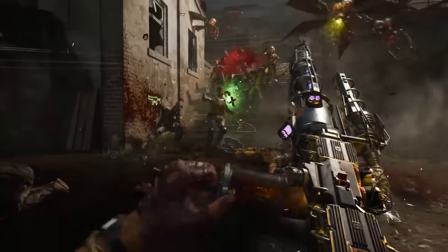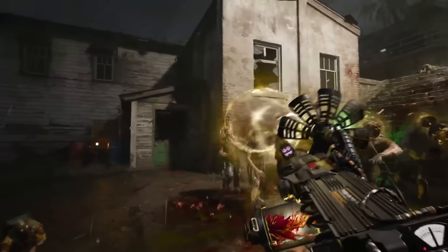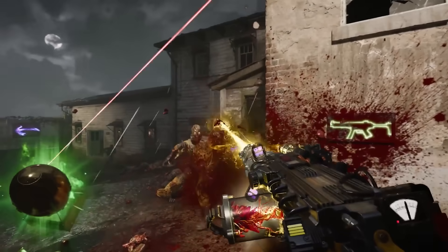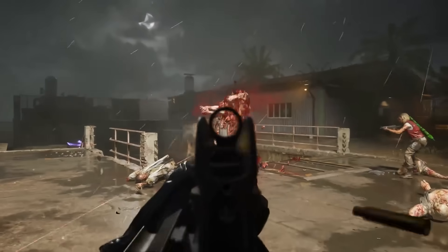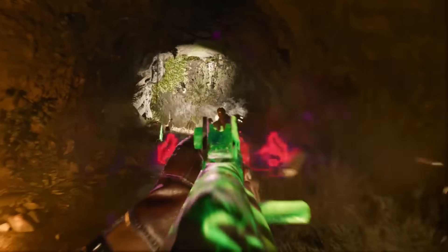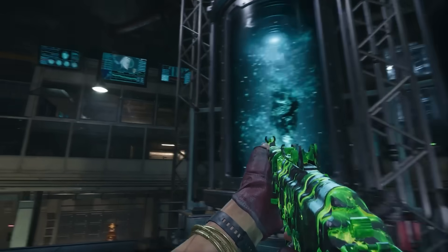Elemental damage types also have effects and abilities against enemies weak to that damage type, with a fun example being making an enemy teleport and reappear high in the air and fall at high speed. Meanwhile, the Augment Upgrade System brings a customized experience by allowing players to unlock three major and three minor upgrades per item for every perk, field upgrade, and ammo mod. You can equip one major and one minor upgrade at a time, and augments are permanent upgrades earned simply by playing Zombies.